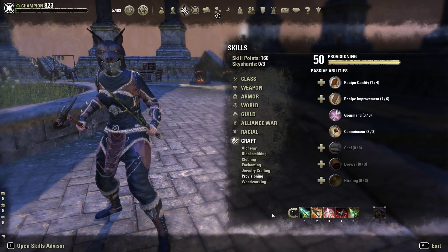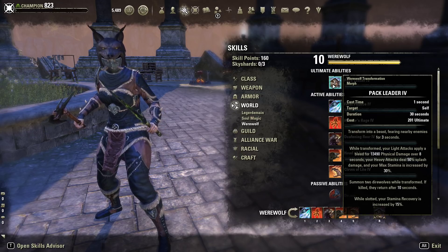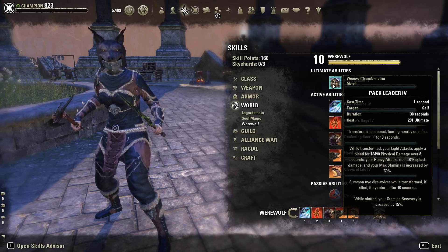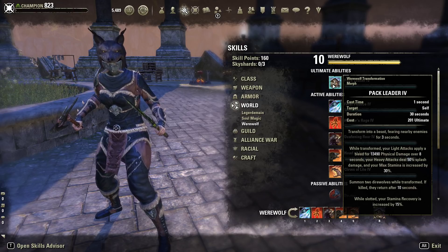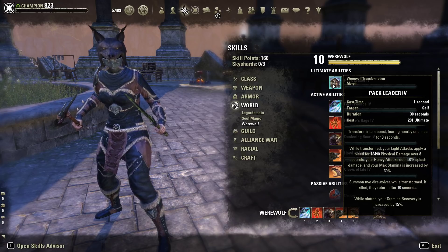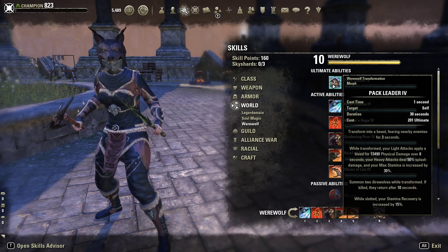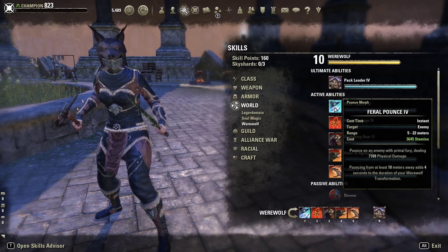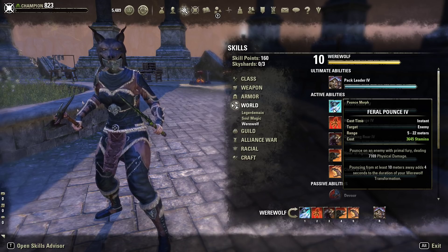Now let's go over the skills on our bars. We'll start with the werewolf line. You're going to go with Pack Leader as the ultimate. When you transform, your light attacks apply a bleed for 13,000 damage over eight seconds, your heavy attacks deal 50% splash damage, and max stamina increases by 30%. It also increases your stamina recovery by 15%, which is why Dubious Cameron Throne might be better — it gives you almost 1,700–1,800 stam recovery in werewolf form. Make sure you use Feral Pounce — it does a lot of damage and when you pounce from 10 meters away it adds four seconds to your werewolf transformation duration.